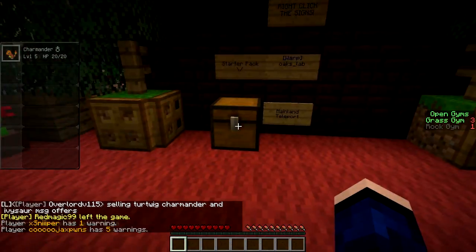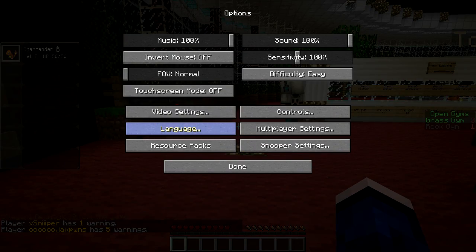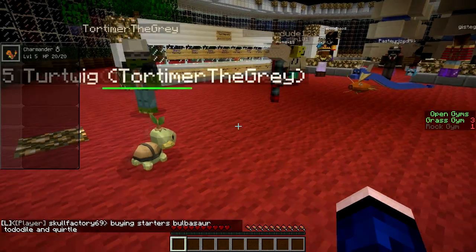So basically what this mod does is we're still playing Minecraft, as you can see, but we've got — let me see — everyone else has sent out their Pokemon. So you can send out Pokemon. Here's my little Turtwig here. How do I send them out?